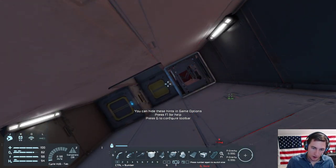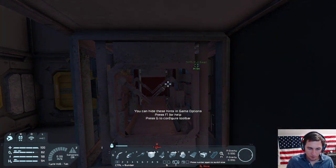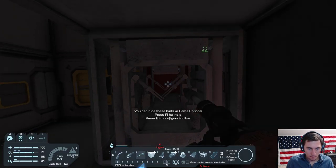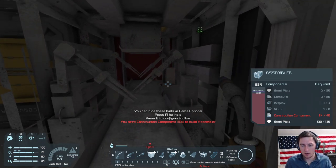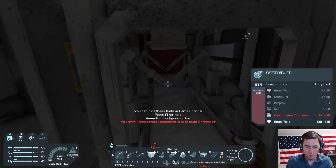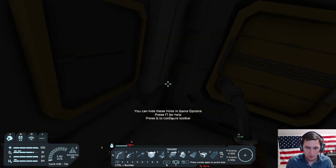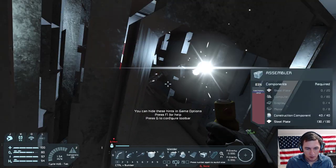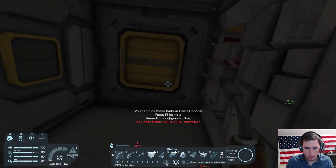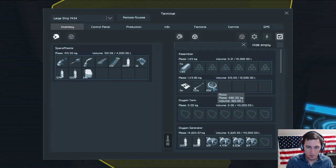I found it — it was in this tiny little upper deck. F1 for help, G to go through your toolbar. So construction components — how do I make those? There should be some made; you have to access the inventory of the ship again. You should be able to do it right there now. I need motors. You should have those too.